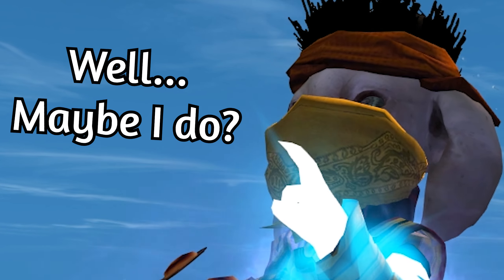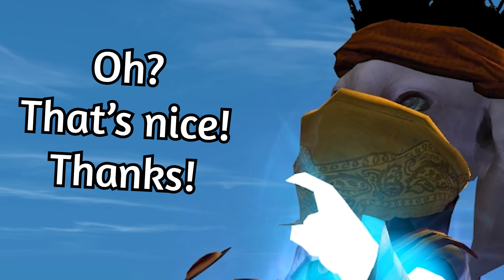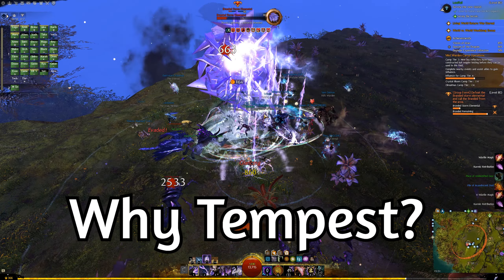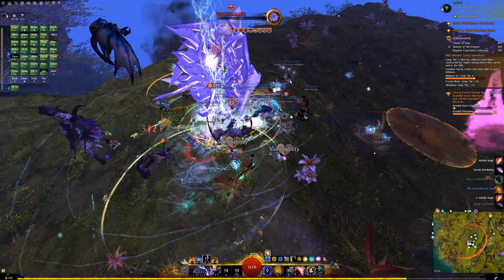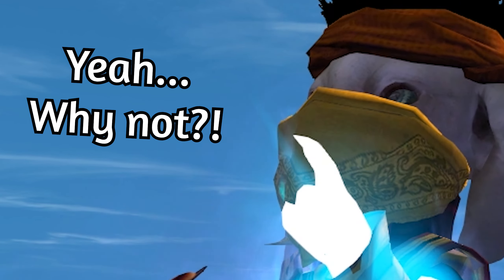If you want to play the build right away, you can find the build template in the video description. But first, why did I choose Tempest? What's wrong with the Core Elementalist or the Weaver? And what about the Catalyst, the new End of Dragons Elite specialization?